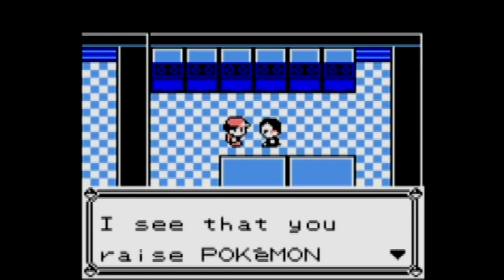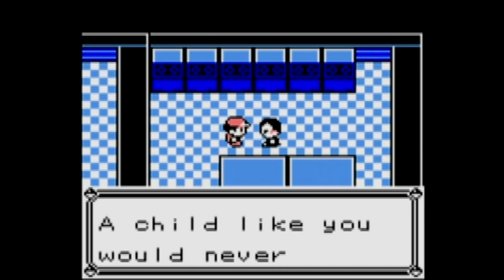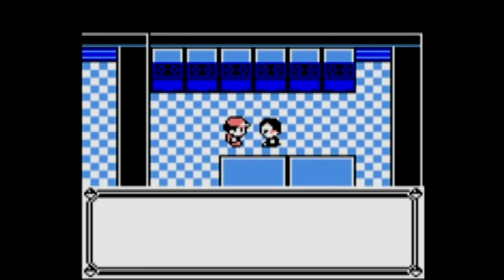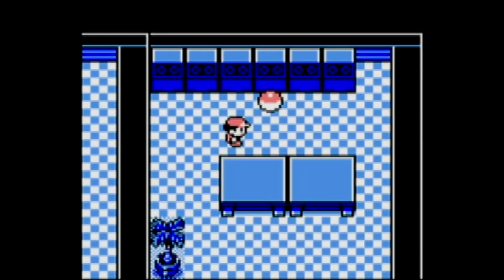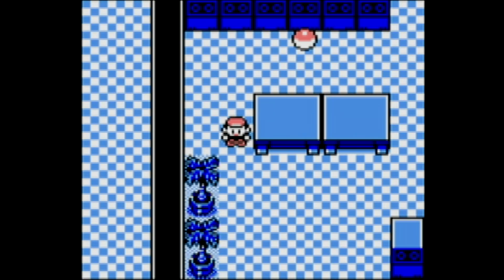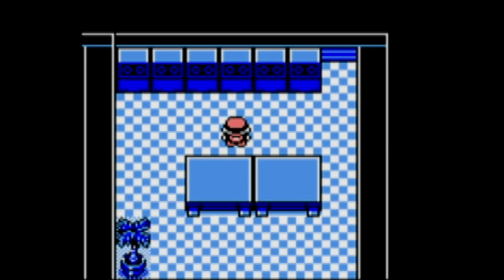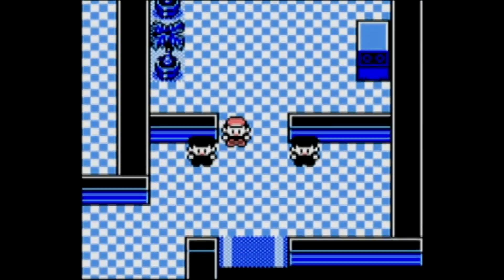Giovanni gives us the item we're here for — the Silph Scope — which will allow us to go into Pokémon Tower and get another item we need to progress further in the game. He steps aside for now, and we'll call it an episode. There's nothing else to do here — let's grab that item. My next episode will head back over to Lavender Town and take on the Pokémon Tower.